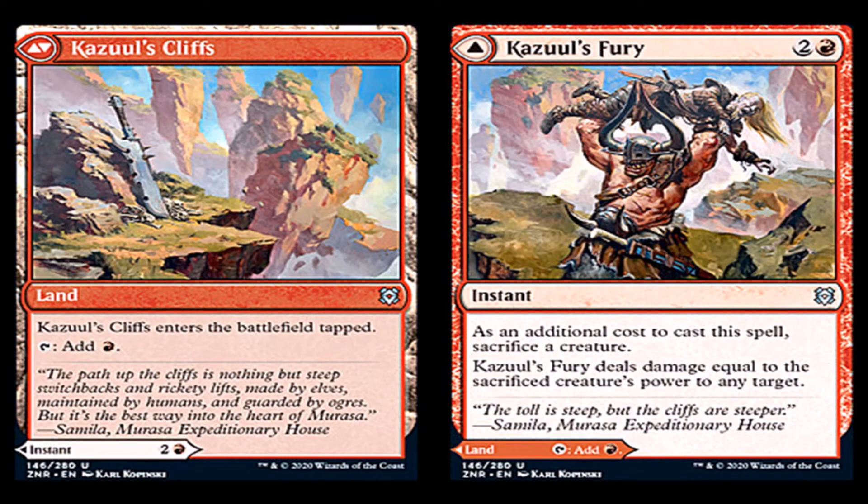This is basically a Fling, which is cool because we don't have Fling in standard right now, but it's been in standard since I've started playing. It's just cool to see it come back, especially in a land form as well. Fling decks are fun, but they're not really playable in my opinion, unless you're taking your opponent's creatures and flinging them back at them — then it's a two-for-one. And I think that's where I would mainly see this Kizool's Fury card.